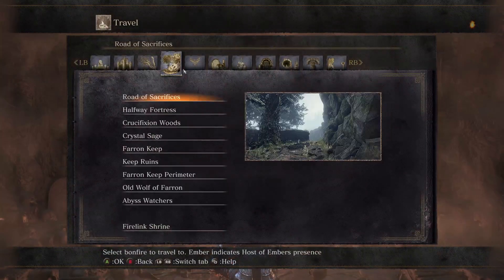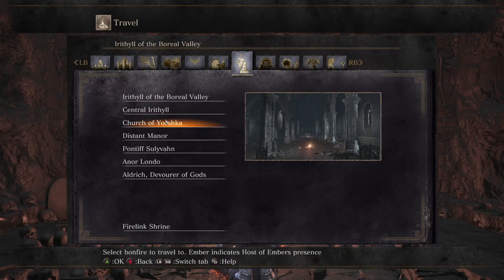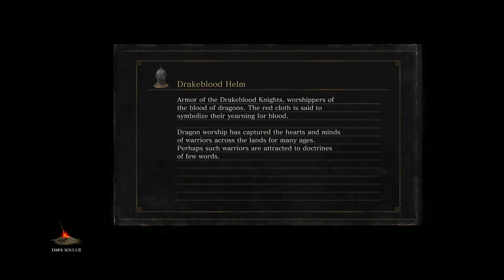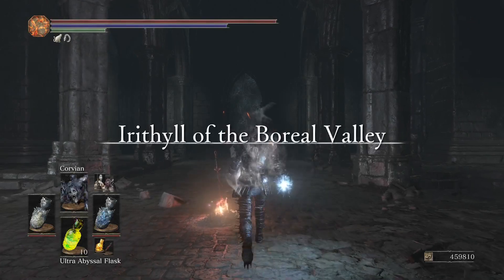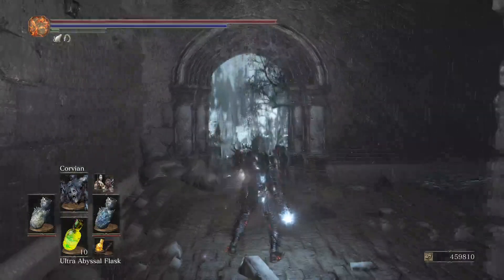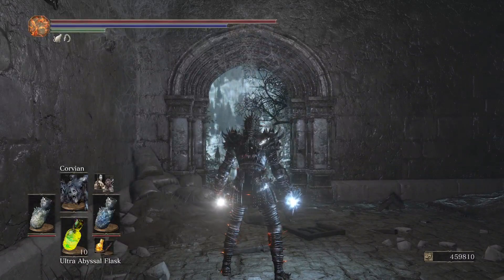The next one we want is at the Church of Yorshka. Some of these are very late game since some of them actually require you to kill a lot of bosses. But you can get like ten early game ones, so it doesn't really need to be worried about. Because once you grab those ten, you can get some other early game ones. You can basically get fifteen right off the bat if you wanted to.